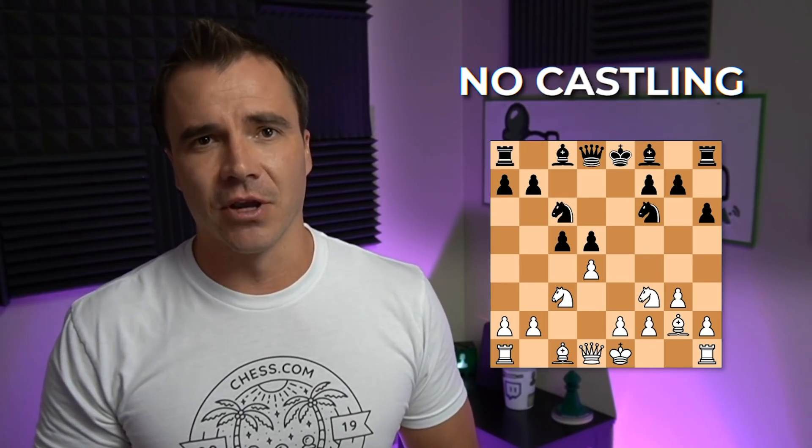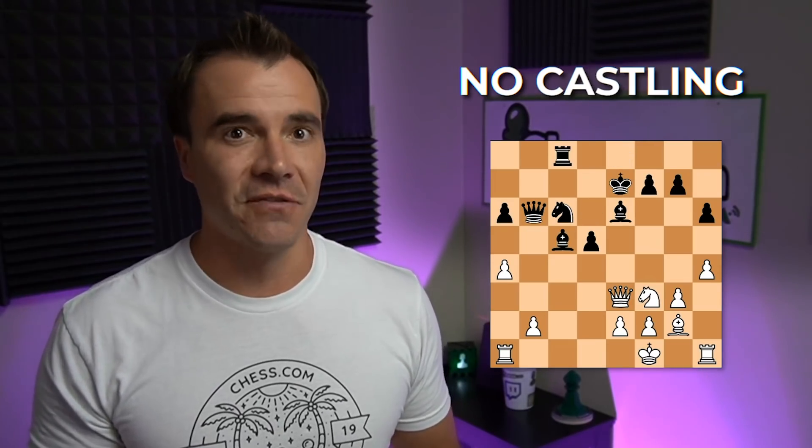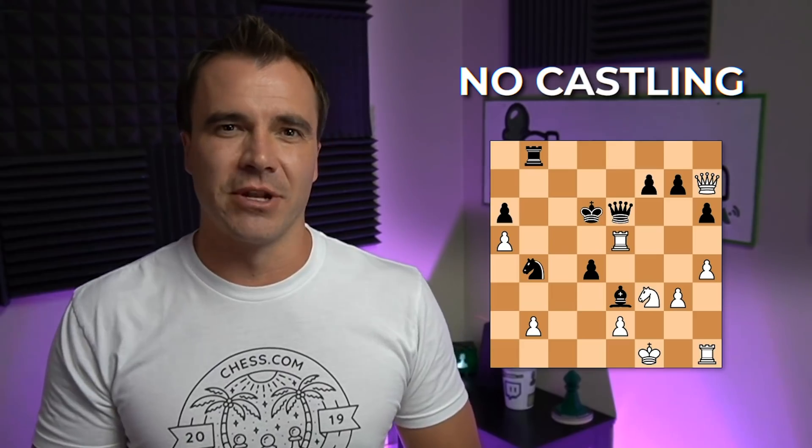Number four: no castling at all. I think it's super interesting — I've already played it against Vladimir Kramnik on a stream some months ago. He makes a very good point that as far as one of the variants that could easily be implemented, no castling is certainly one of them. The reason it didn't even make my top three, though, is because when we saw AlphaZero really duke it out against another AlphaZero, it didn't increase the decisive results enough. If we're going to really change the game, eliminate a lot of opening theory, keep the king in the center, and make it harder to defend, it just didn't quite have enough firepower to make the top three.